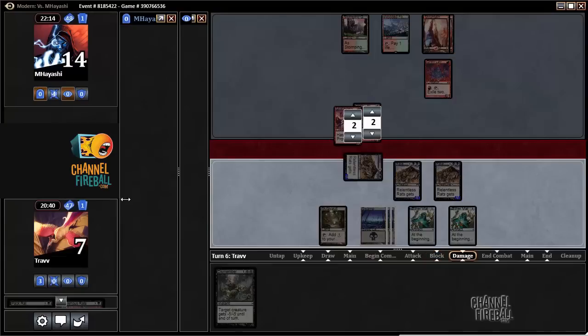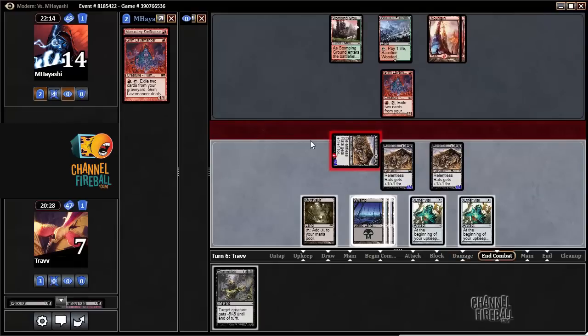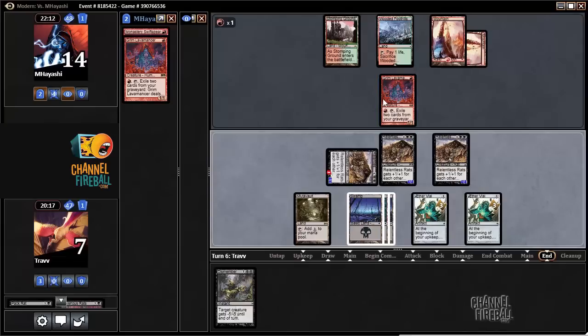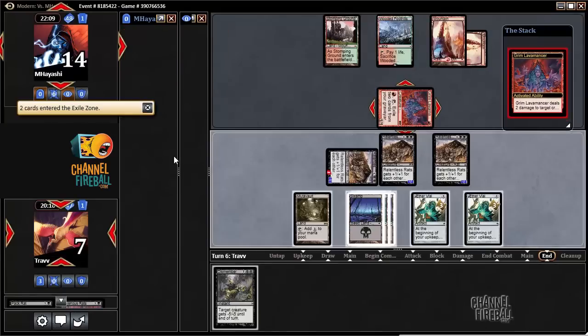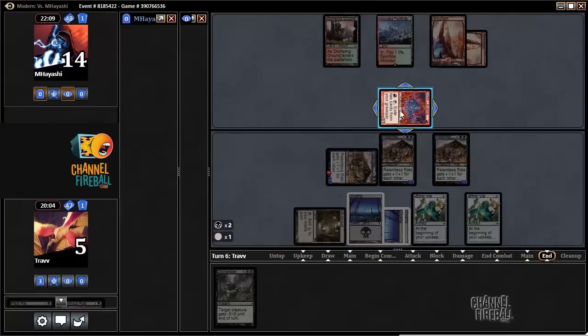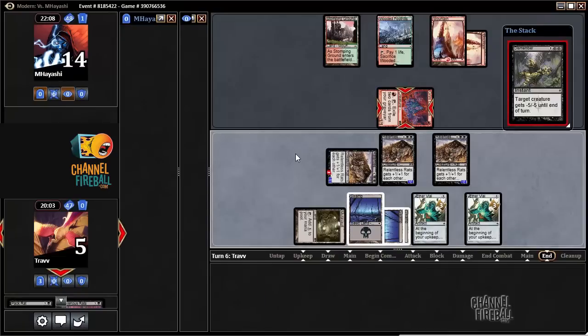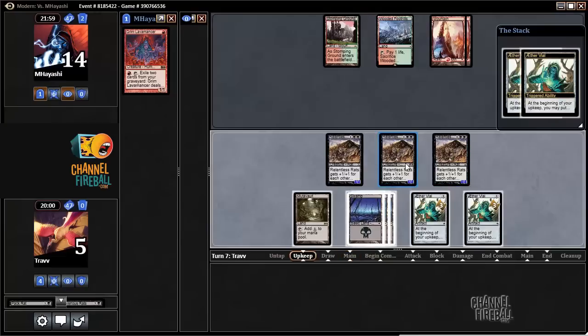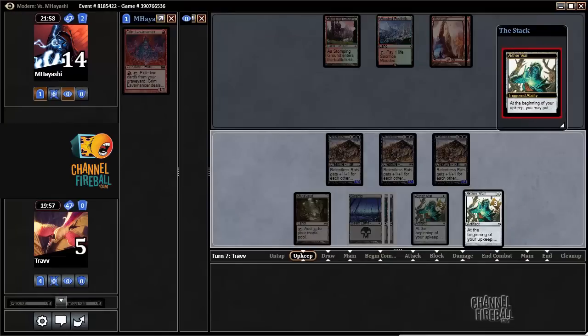We traded. The opponent can Lavamancer for 1 — targeting us, putting us to 5. Definitely want to kill that thing right away. Maybe we get burned out, but I think the opponent's going to have to topdeck to do it. We have 14 coming, so we're in position to win depending on the opponent's topdecks. Maybe the opponent has a Searing Blaze to buy another turn.